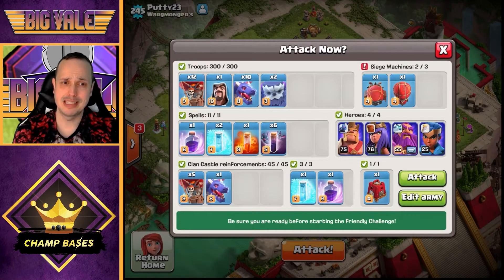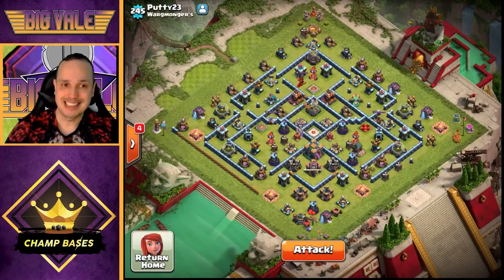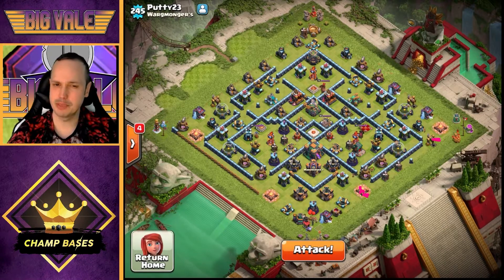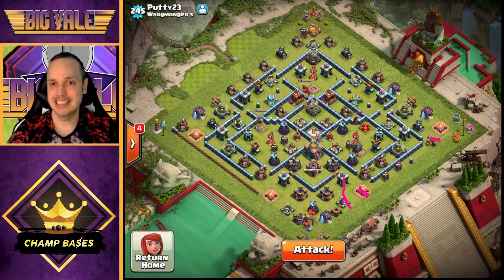We've got three Freeze spells, which is why we need maximum value from these dragons. We have our Yetis — we'll put one on the Army Camp and one on the Dark Elixir Drill. The Army Camp Yeti should take out the Army Camp and, with possibly one balloon on the Cannon, take out the Cannon and Archer Tower too. The Yeti on the other side only has an Archer Tower targeting it, so it should get through several structures and set the funnel path.